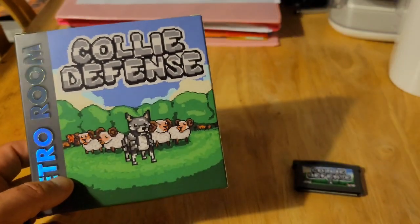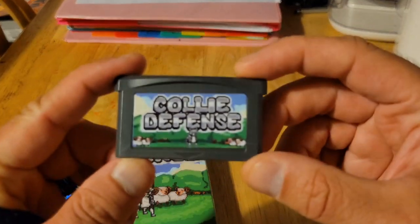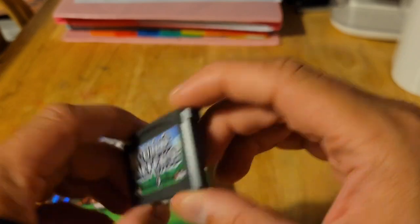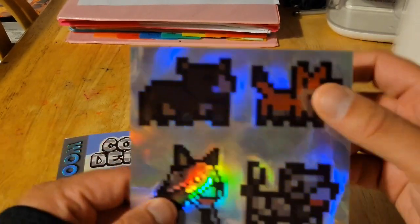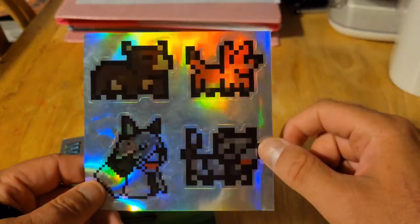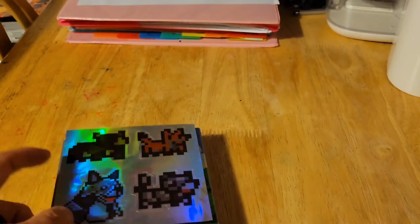When you open up the box, you're treated to the cartridge. I love the way the front sticker turned out — it turned out really well. Pretty cool cartridge. And then we've got a shiny set of stickers. I love how shiny they are. It has some dogs and I think a cow, if I'm not mistaken. It's kind of pixeled and hard to see.